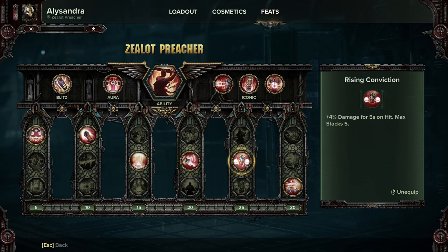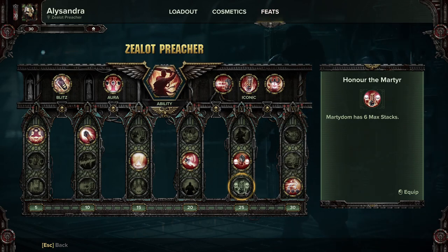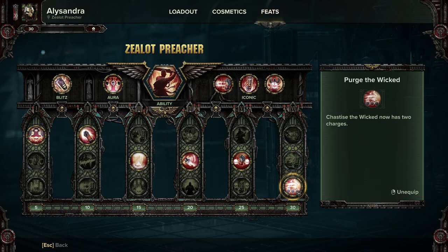For the level 25 feat, I'm taking 4% damage for 5 seconds on hit, max 5 stacks. Because I'm in melee all the time, this is going to be running most of the time. Though if you wanted to go with more of a hybrid flamer/shotgun build, you can always take Emperor's Executioner — deal up to 25% increased ranged damage based on proximity of the target, which is quite good for flamer and shotgun. I don't like Honor Thy Martyr because it requires you to play very riskily and be almost dead most of the time, and in the higher difficulties that will screw you over. And last but not least, Purge the Wicked — Chastise the Wicked now has two charges, which I just find extremely useful.